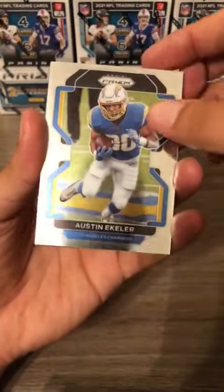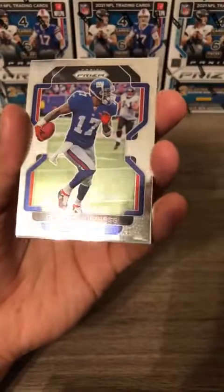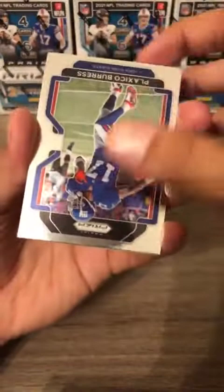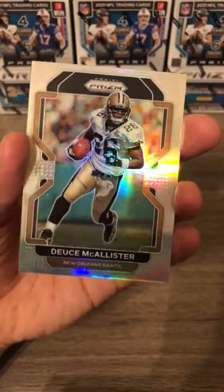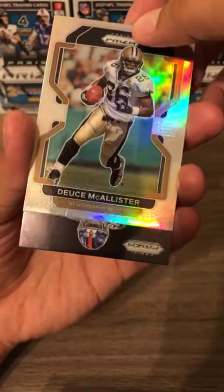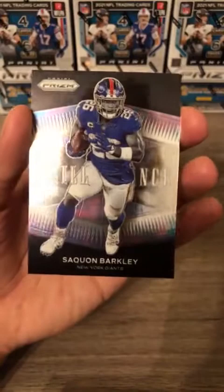We haven't seen any of the big quarterbacks yet but that can all change. There's a silver — oh wait, Plexo Burris is just super shiny, I'm sorry — the silver is behind it. Deuce McCallister silver prism for the New Orleans Saints, and the card behind it is a Saquon Barkley brilliance insert card for the New York Giants.